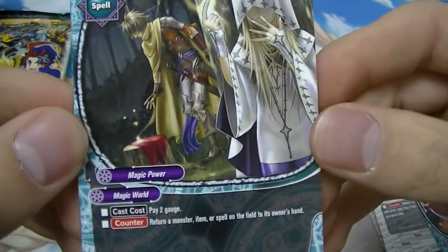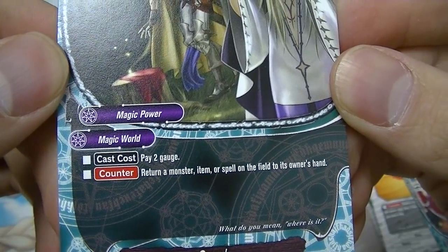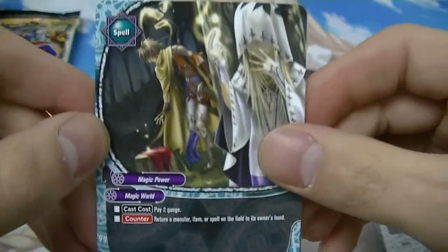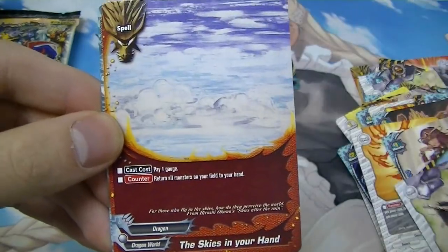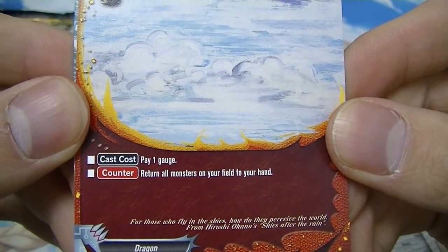A spell from Magic World — pay two gauge, return a monster, item, or spell on the field to its owner's hand. It's a counter, so it's pretty good. A reprint of the weapon. Generic. Pay one gauge — return all monsters on your field to your hand.